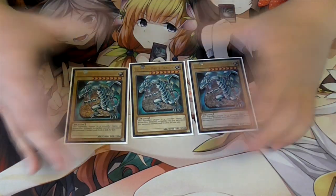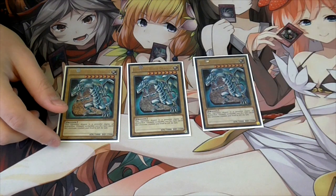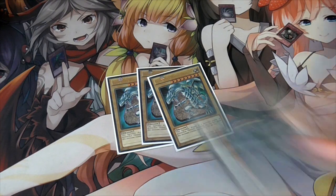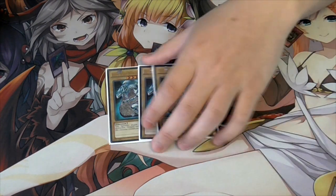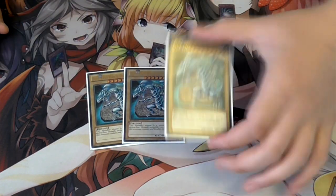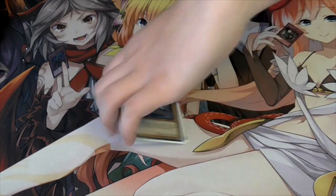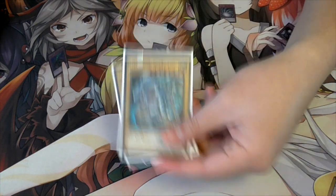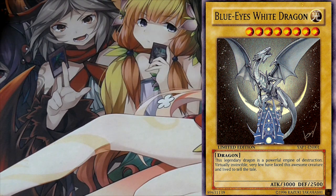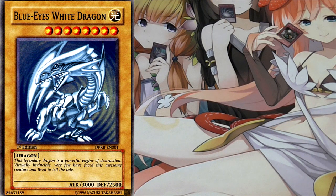We're playing three Blue-Eyes White Dragon. The vanilla is just really good - it's a 3000 attack beatstick, the biggest vanilla monster in the game. You crash into Dark Destroyer, go against a man, kill Dante, kill Beatrice, and if you have it on your field you can stop whatever they float into. I'm very sorry I'm not using the limited edition Blue-Eyes - Craig's going to be mad. But if you're a big fan of Blue-Eyes you should be playing the best versions.